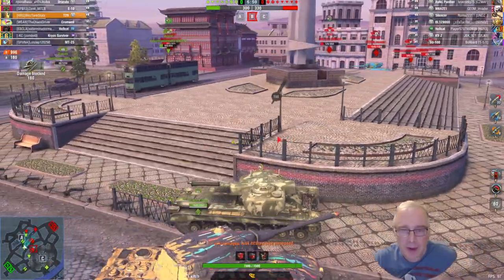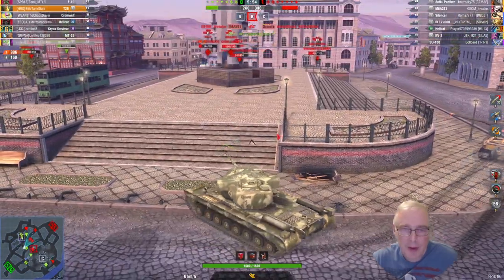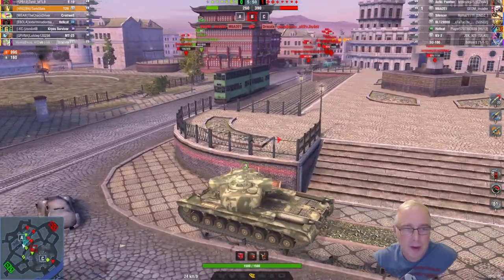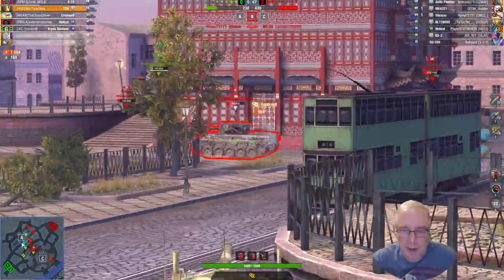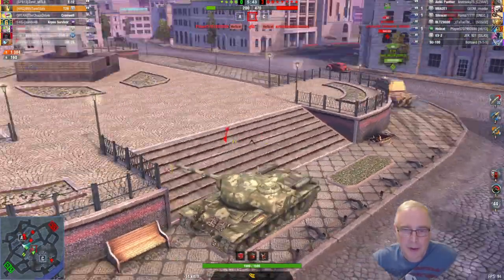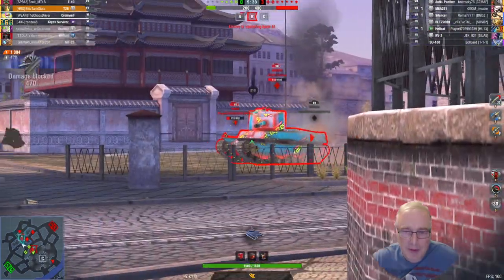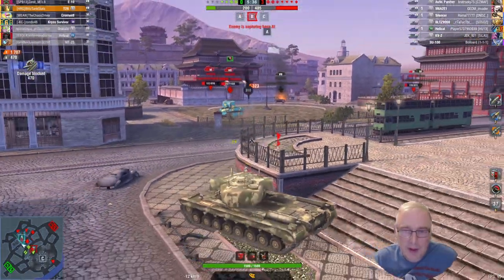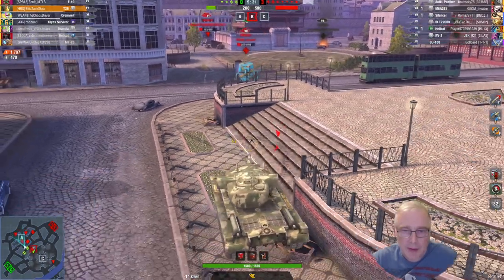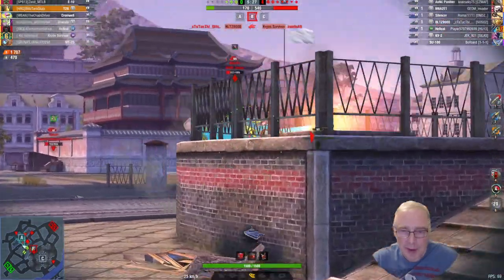We should bounce one off the Ankh-panther there. The guys need to push in and make sure we take out these tanks. There's two behind us. Somebody's contending on C. Looks like our MT-25 is trying to take on their BLTZ-9000 there — they've got a very accurate gun on those. Didn't manage to quite kill off that Hellcat. He's managed to go around the back, but one more shot on the M6 will do him. Hellcat as well — one shot.